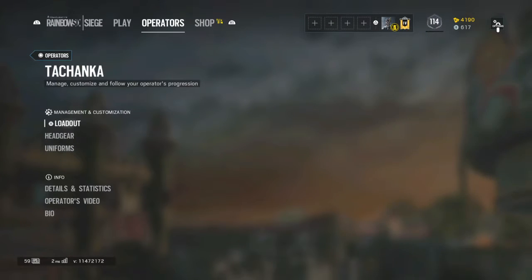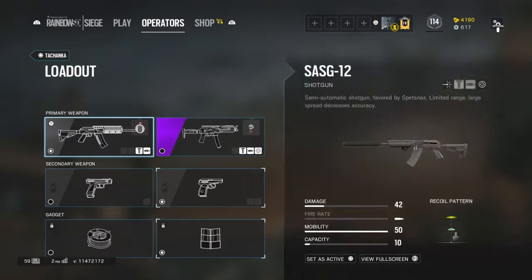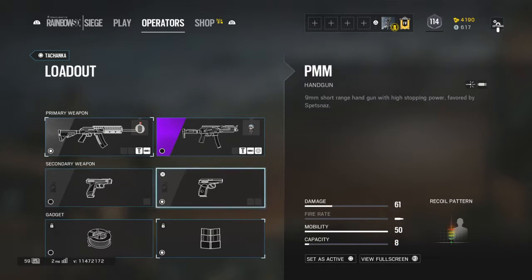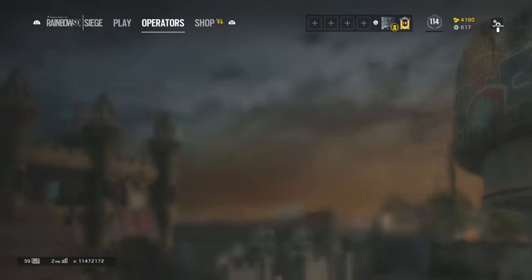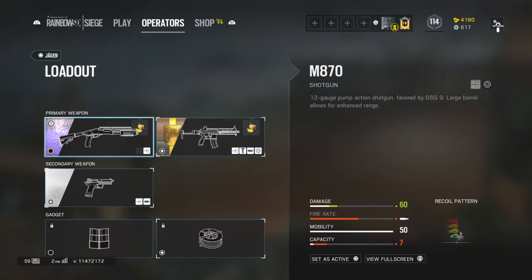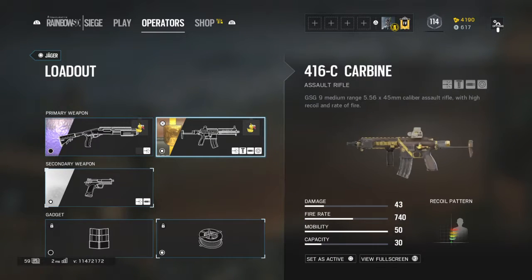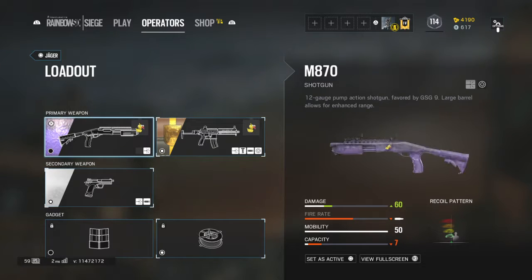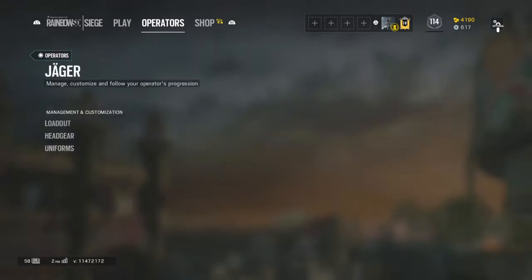Moving on to Jäger — for the shotgun I use a suppressor with no sight. The SMG gets a reflex and an angle grip. I don't customize those two. I use a shield. Bandit I already showed, so I'll skip that. For Jäger's primary, a holographic, a flash hider, and a vertical grip. The P12 gets a muzzle brake and a laser. The MA70 gets a laser.